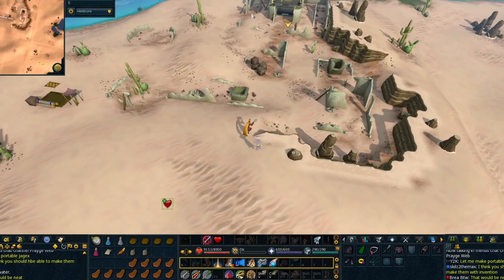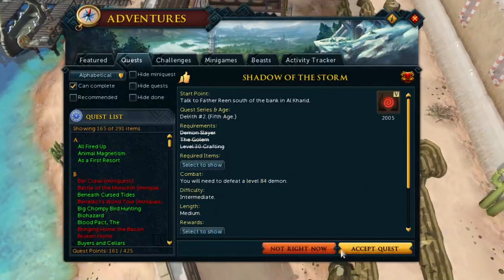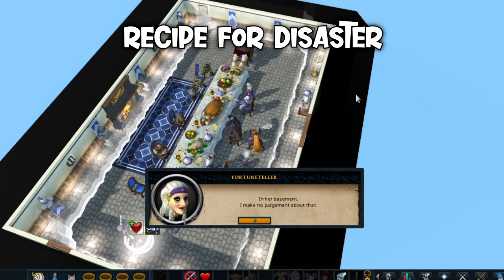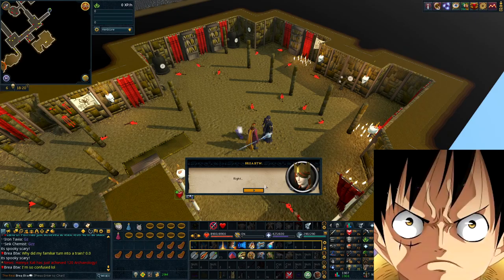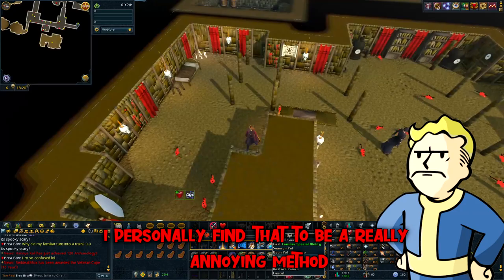The first thing I needed to do was unlock spicy stews, so I went and completed a couple of easy quest requirements - first with the Golem, and then Shadow of the Storm. Next on the list, I needed to complete Evil Dave's section of Recipe for Disaster. Completing this requires we have some stews, which can be a little annoying to get. You can buy them in the pub in Seers Village, but you have to go through multiple dialogue options to get just one, and I personally find that to be a really annoying method.